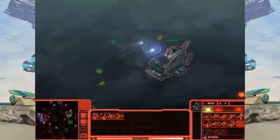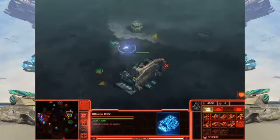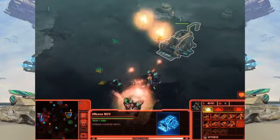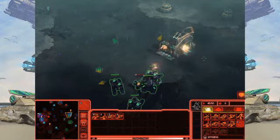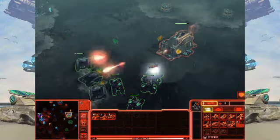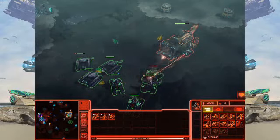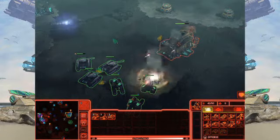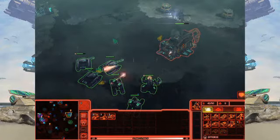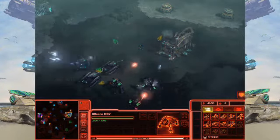Here we have the offense MCV — the crawler from the GDI team — and I'm going to take that out. He'll be able to respawn it, but one of the advantages I gain by taking him out is: one, I'll get a lot of experience points, and two, it'll slow him down. He won't be able to defend as well without that crawler and won't be able to build units for about three minutes — so that's a nice advantage for me.